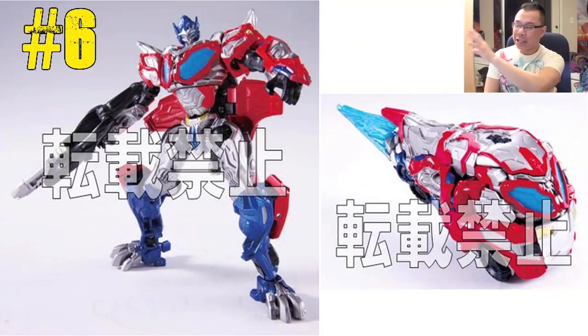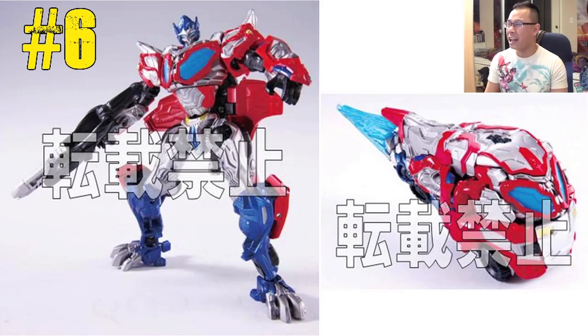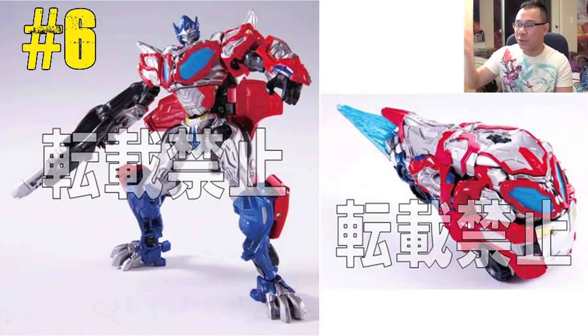Number 6 is Optimus Prime in his protoform mode. He's got G1 colors — blue, red, and a little silver — but what I don't like is his feet; they look like animal feet. It also doesn't make sense as a redeco because as a protoform he wouldn't be those colors — he'd only be silver since he hasn't scanned his truck form yet. Still looks pretty decent as a repaint though.